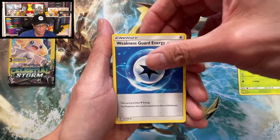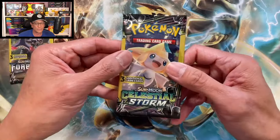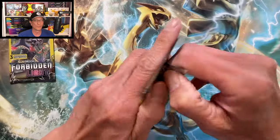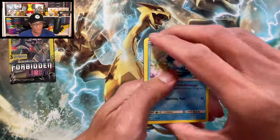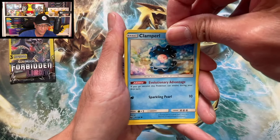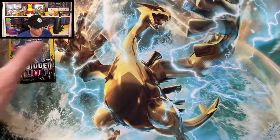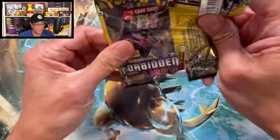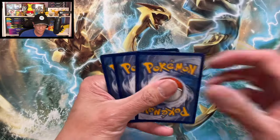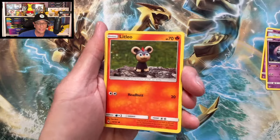Faux Mantis, Weakness Guard Energy, Escavalier — non-holo but it is a rare. Moving on to Celestial Storm — nostalgia overload, guys! Unbroken Bonds — that's when I started the channel, when Unbroken Bonds was released. Here we go: Clampearl, Combusken, and a Banned Net rare. All right, Forbidden Light — can we get some last pack magic? Here we go: Scrafty, Mesprit, and Litleo non-holo, guys.